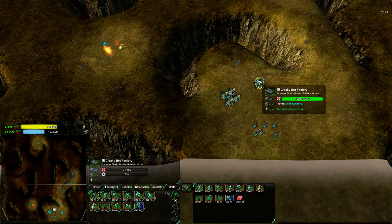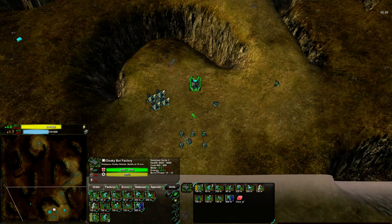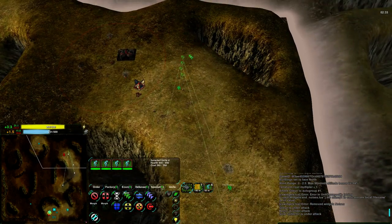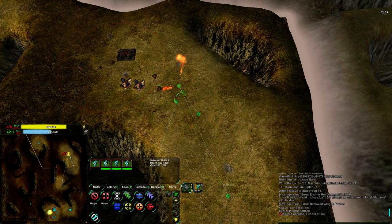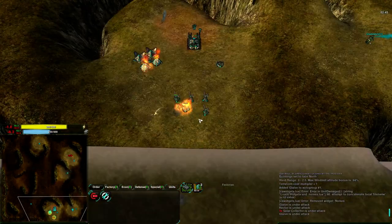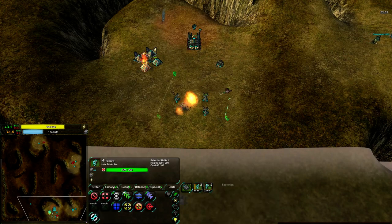Yep, that is gonna kill that worker. Crap. Glaives don't actually do especially well against these, but they are fast enough to keep up. Group one, get over here. It can't actually raid much of anything. All I can do is try to kill the Kodachis while they're in reload. That's not gonna work — trying to fight these things with Glaives is not gonna work out. Yeah, I think I've already lost this game. I really don't see how I'm gonna get out of this.